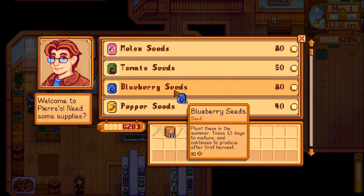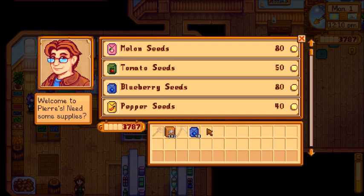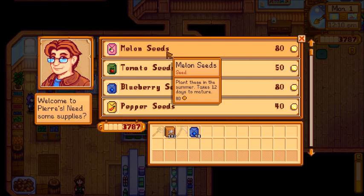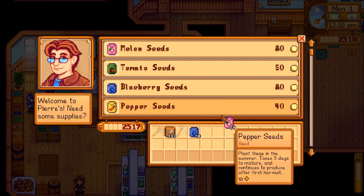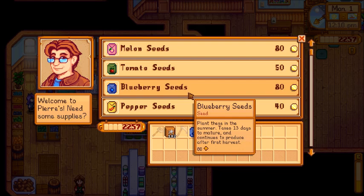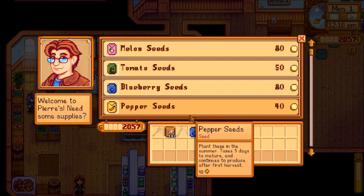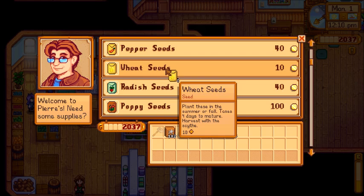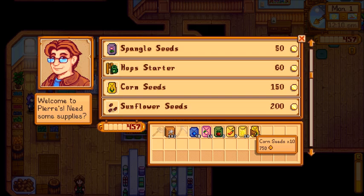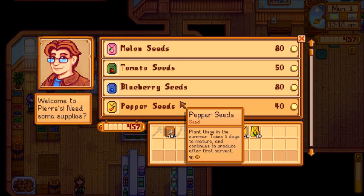There are also some crops we want to get because of year one summer bundles. We want to knock out the summer crop bundle as well as the quality crop bundles. I've got some melon seeds at home, but I'm also going to pick up about 25 here. I'm going to plant 25 melons because I need five gold star ones for quality crops. I'm also going to pick up tomatoes, a couple of poppies, peppers, wheat seed for the fodder bundle, and corn seed for the bundle.